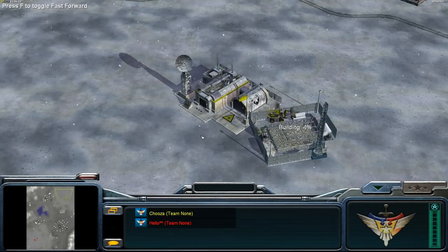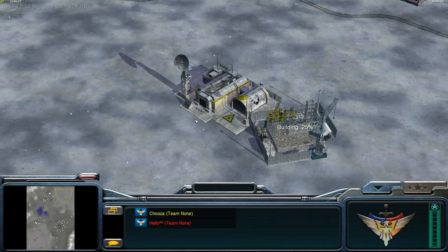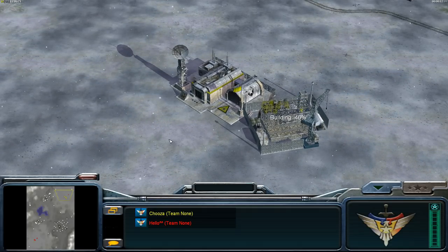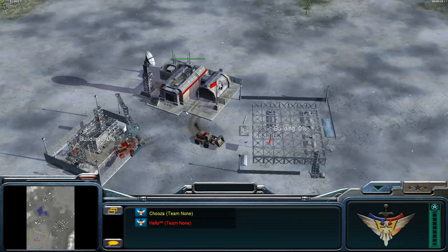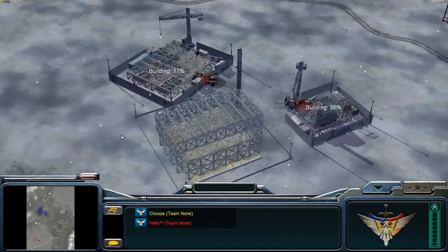Welcome back to some more Zero Hour. Today we're on a wintry map called Bitter Winter. In the top right we've got Chooser with USA Laser in yellow, and in the southwest we've got Hello with USA Vanilla in red.